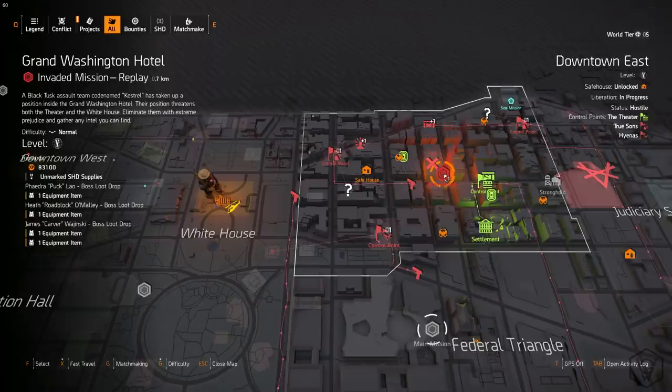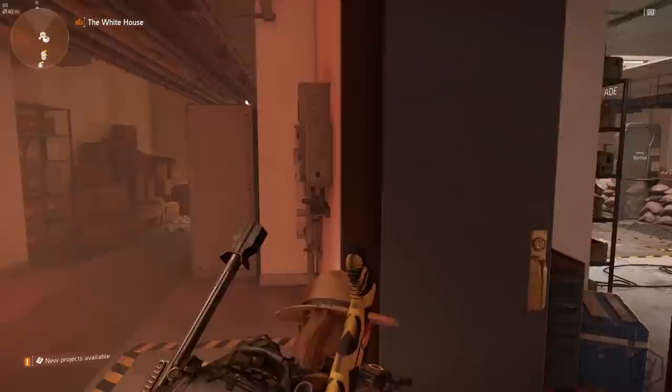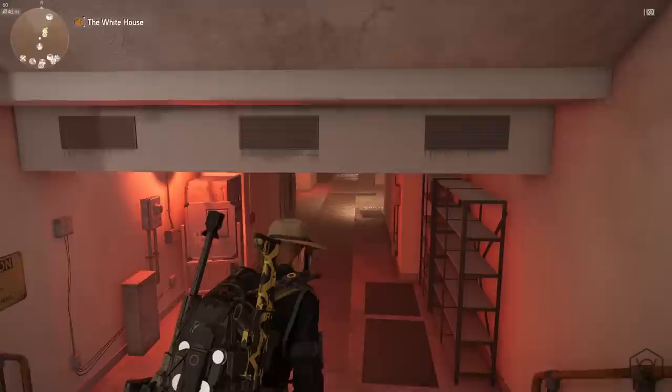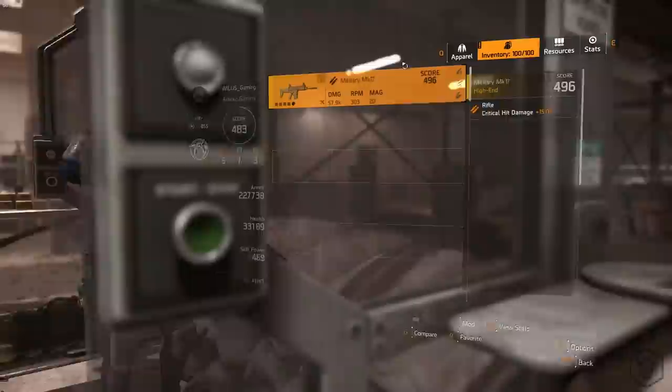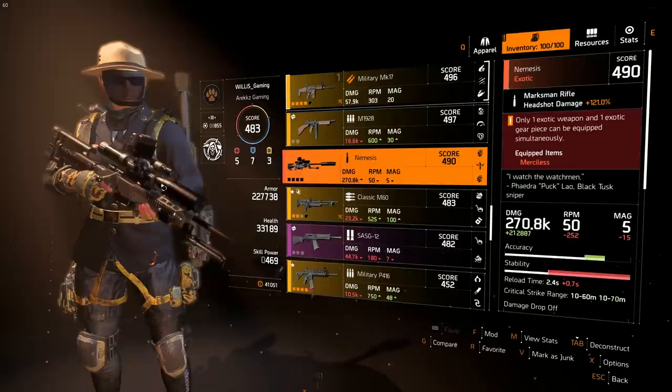Unfortunately I don't have footage of it because it corrupted. So yeah, pretty much just run into the Grand Washington Hotel invaded and you can grab the blueprint super quick. And here it is — the Nemesis sniper.